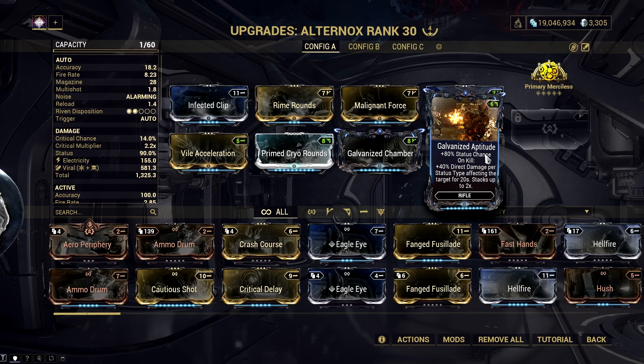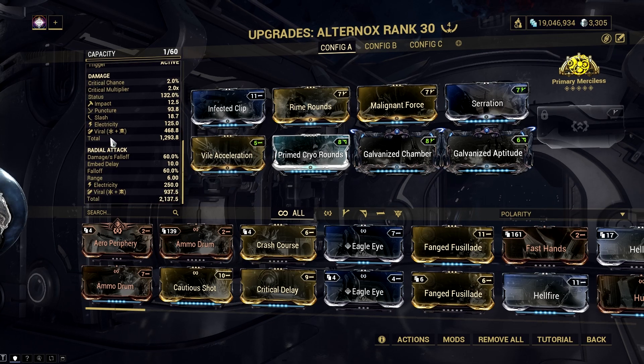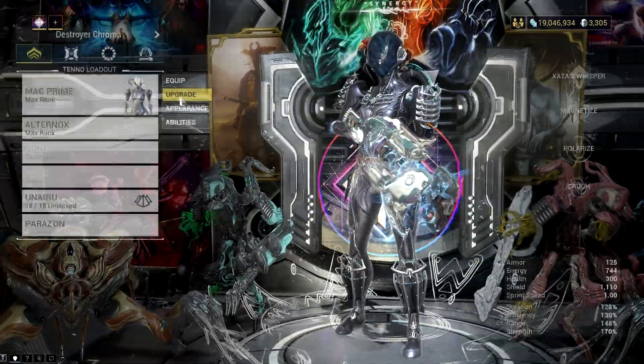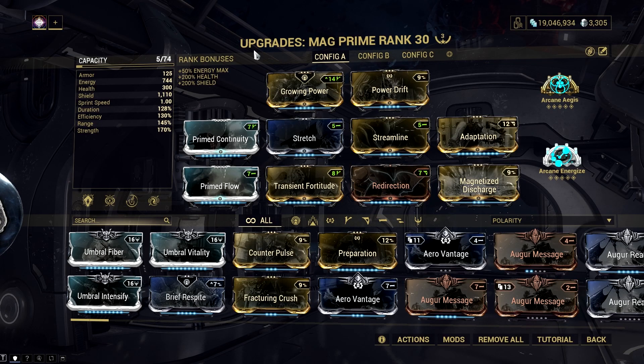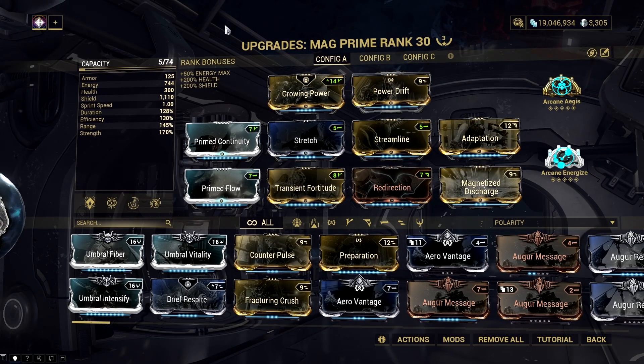Take note that we will only be using the primary fire here since it's the only way we get that infinite punch through from this weapon. The Mag build is a common magnetized discharge build with decent range, and lots of shield and shield arcanes to help Mag survive with the help of adaptation and the shield gating mechanic.